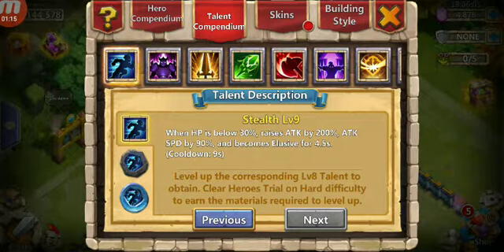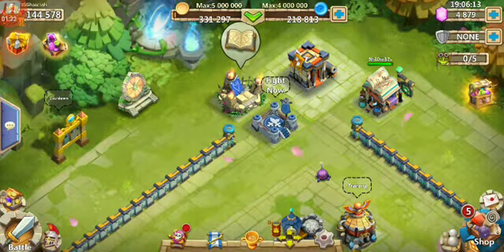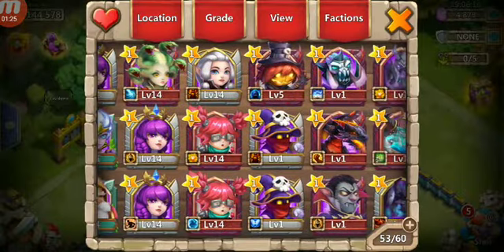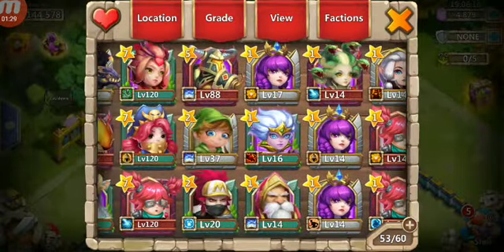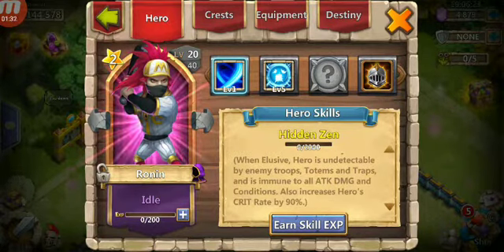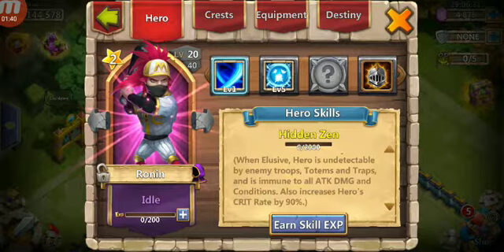And then Elusive — in order to understand Elusive, we actually have to go to Ronin. When Elusive, a hero is undetectable by enemy troops, totems, and traps, and is immune to all attack damage and conditions.